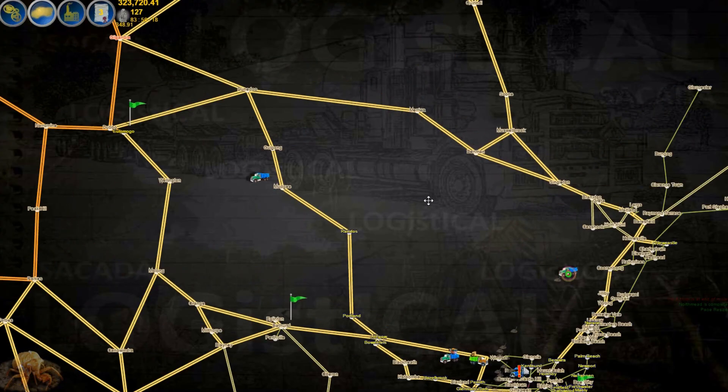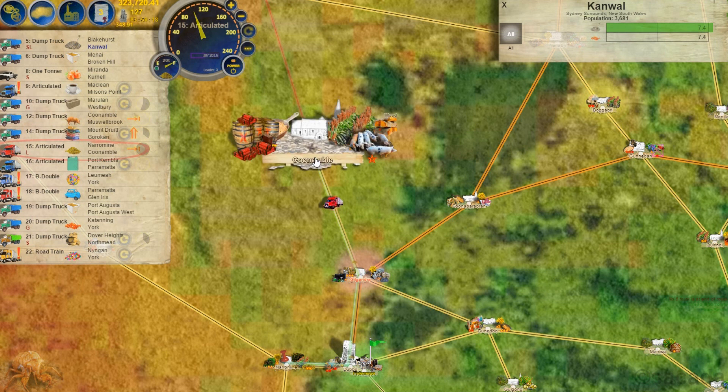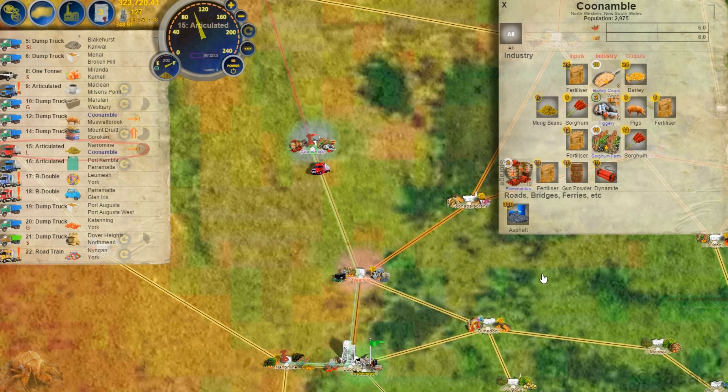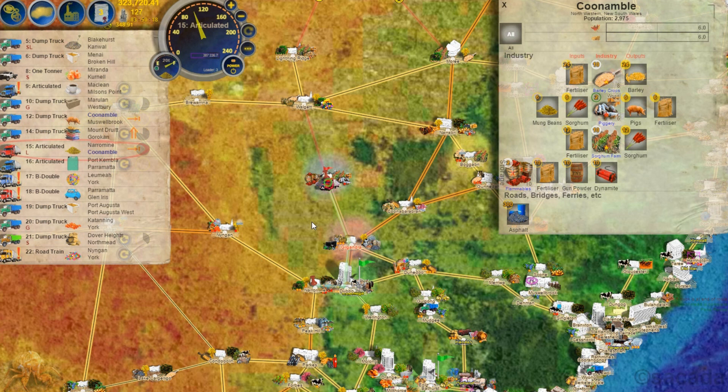Looking at the truck delivering the mung beans — when it delivers to Kanemble, it can actually dump more than the storage capacity allows for. That can be handy for having large amounts of input for an industry. It'll keep dumping until it's totally empty. I could actually stop it, but we'll let it go.